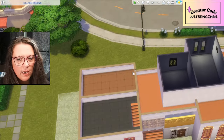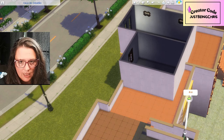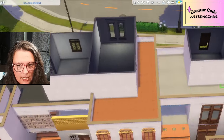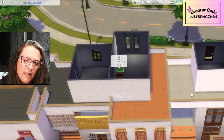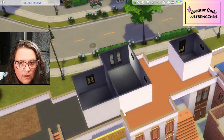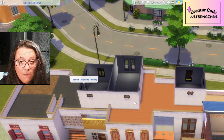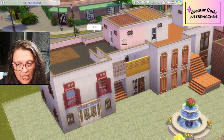We have two bottom apartments and two top apartments on this side of the lot. I also wanted to add in a little garden, so I added a dirt patch for a rooftop garden. The insides of these spaces can be extra bathrooms, laundry rooms, or whatever you want. You'll be able to download this lot when it's ready as furnished or unfurnished, whichever you'd like.